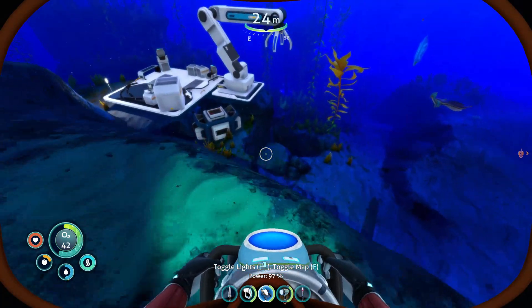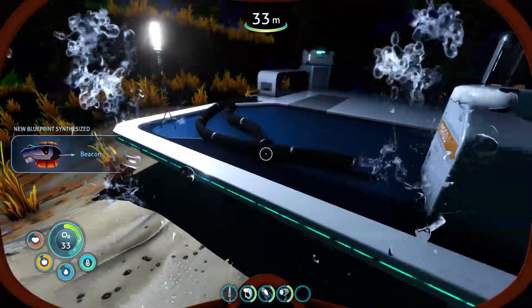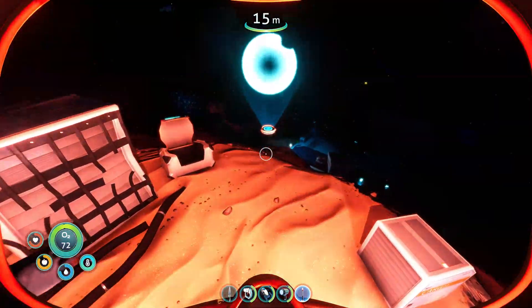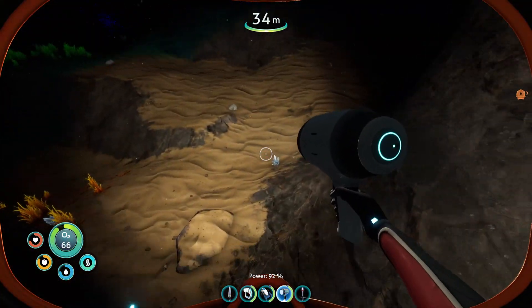And there we have it. As soon as you can see the robot arm, you're good to go. Click on the data box to get the beacon, and you have to use your scanner to actually scan the Pathfinder tool to get both the Pathfinder tool and the compass. Do this by following the little light until you actually see it on the seabed floor, then scan it and you'll have both.